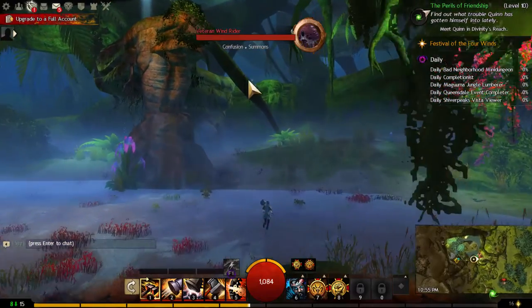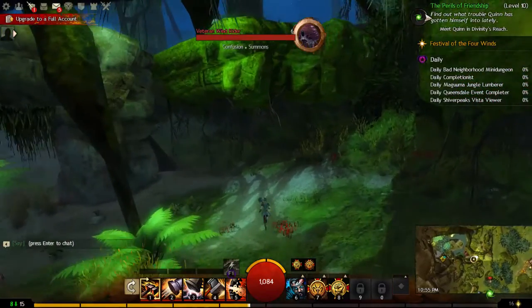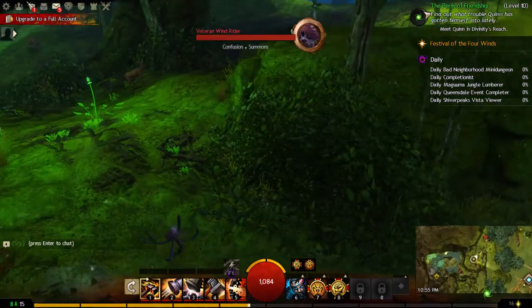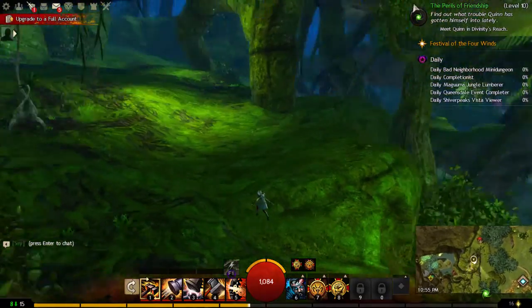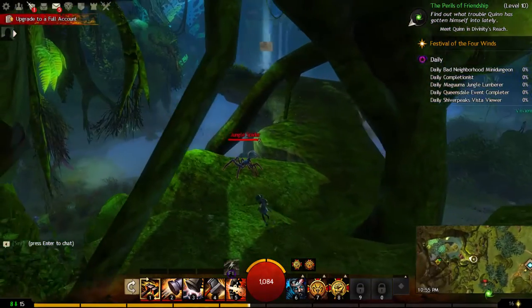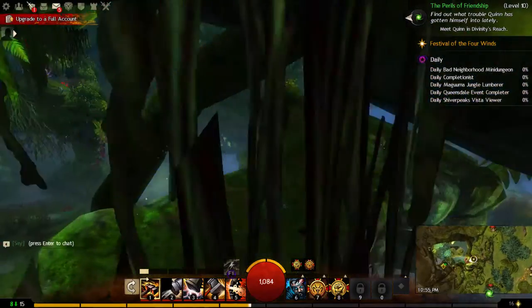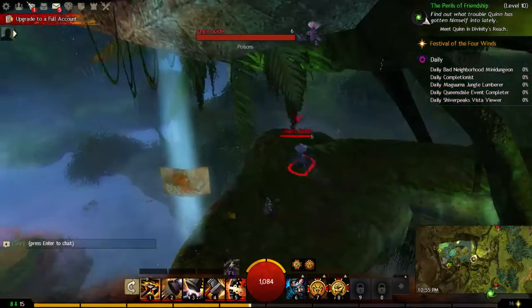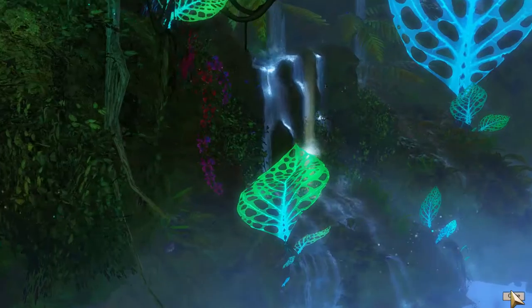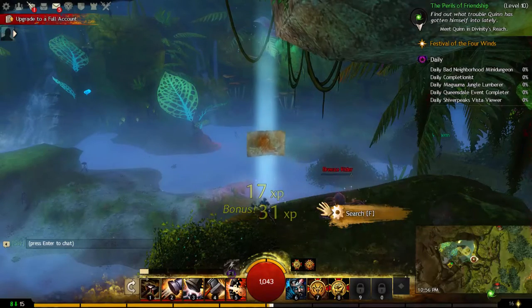We try to figure out how to get the vista up there. We climb onto a little edge and go around the cliff up to the top. We leave the deer alone but destroy the aggressive spiders. All the way up, we find a jungle spider guarding the vista point. We hit the F button to view the vista, and now we're done in this area.